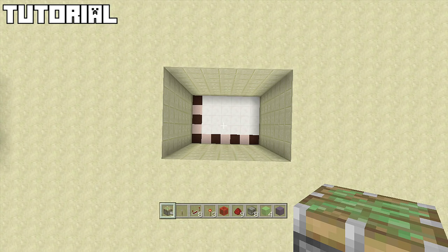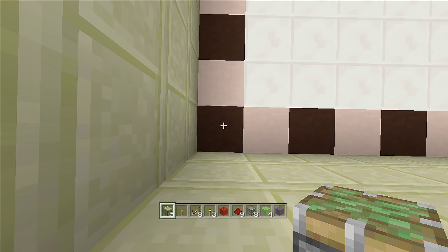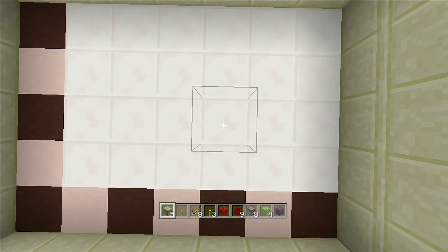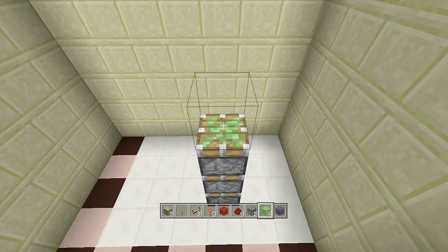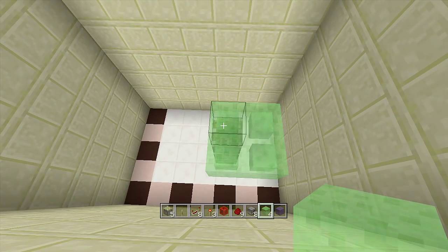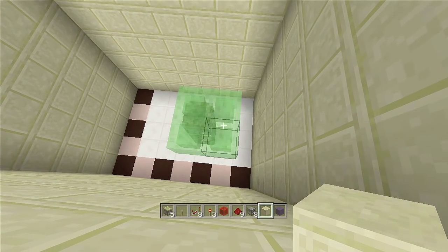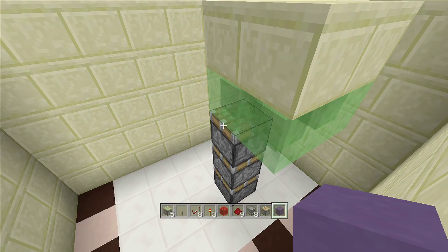Once you've gathered your resources, set up your 7x5 spacing, and dug down 8, come to the bottom left-hand corner. Count over 5 blocks and up 3 blocks, and place 3 sticky pistons facing upwards. Then place all 4 slime blocks — one here, one here, one here, one here. Next, place your blocks of choice above the slime blocks; I'm using smooth sandstone as my top flooring.